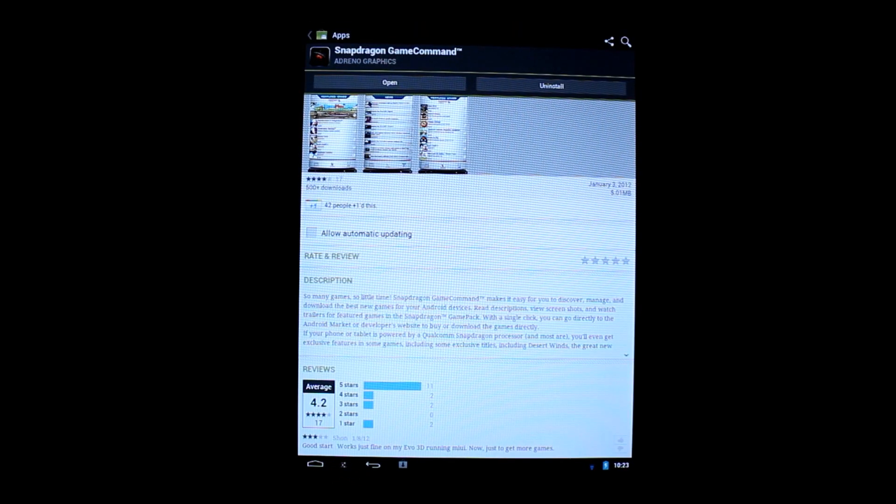If you go out to the market, it's called the SnapDragon Game Command. That means devices that run the Qualcomm SnapDragon — that's what this Game Command is for — and it's basically a portal for games that are either enhanced or exclusive. I have already downloaded it and I'm going to open it up.